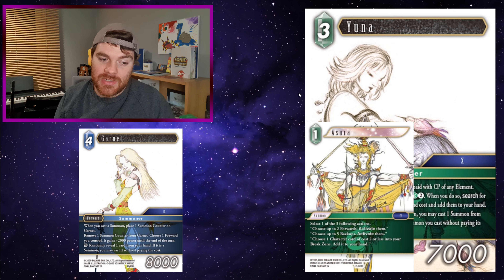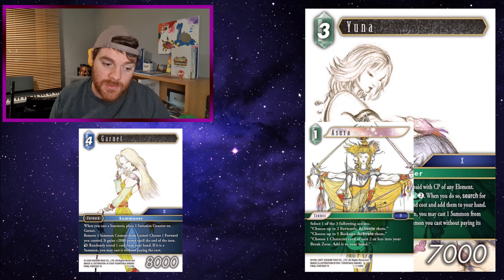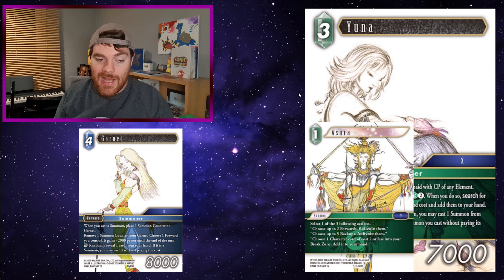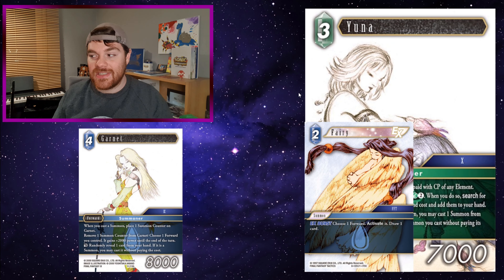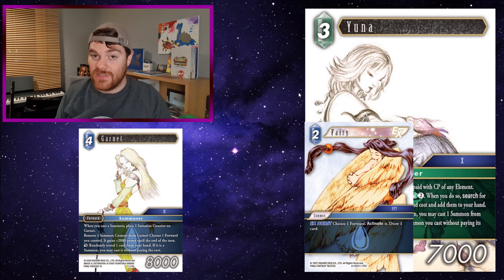Asura at 1 CP: it activates up to 2 forwards, or chooses a character of cost 2 or less in your break zone and adds it to your hand. Garnet revealing Asura is a bit underwhelming — dulling a forward to play a 1 CP summon isn't great — but using Asura to reactivate Garnet to use her ability again is fine, and casting Asura gives Garnet a counter anyway. Fairy at 2 CP: same reason, you can reactivate Garnet but also get a card to hand. The idea is that you use all your hand cards to cast Yuna and leave yourself with only summons in hand, so Fairy getting you another card is decent, especially if it's a summon.